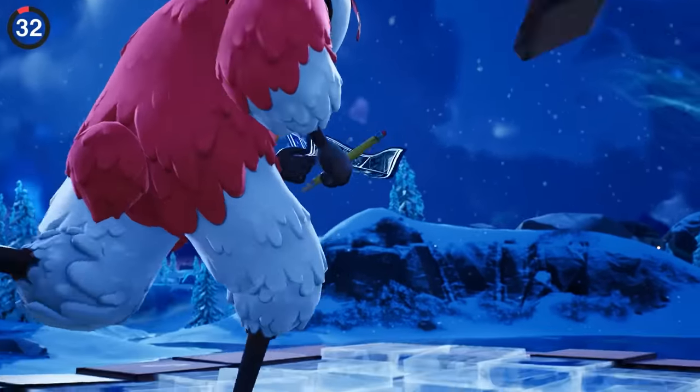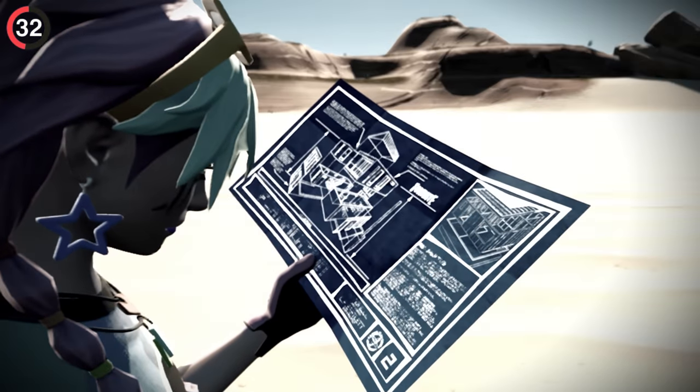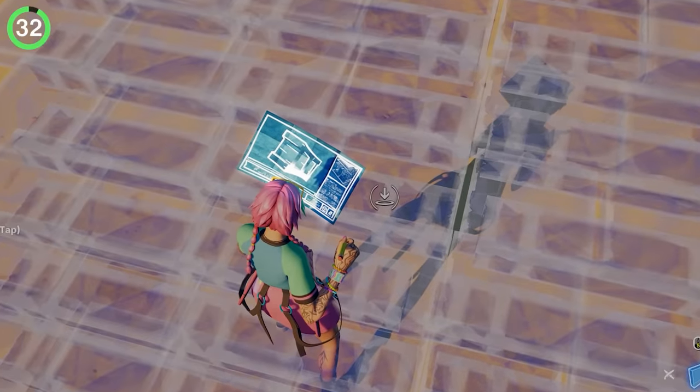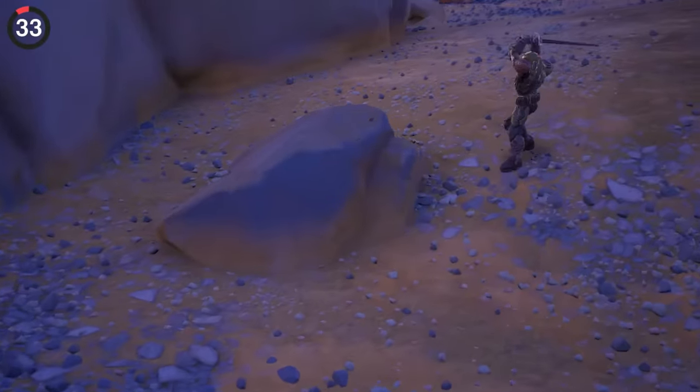Forget the items, because materials are even more important. This secret has been in the game for five years and so many people have never noticed it: it's very small, but if you change the mats you're building with, the blueprint paper will change with it.